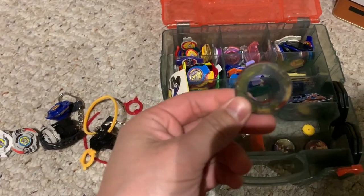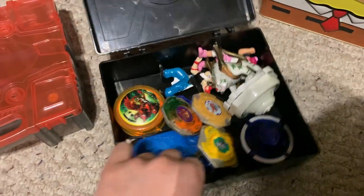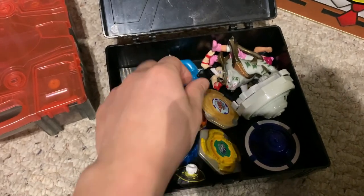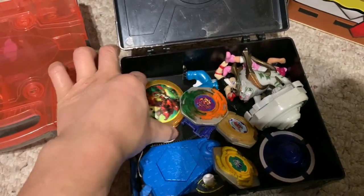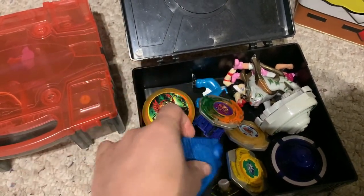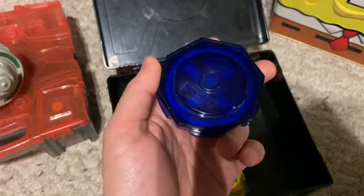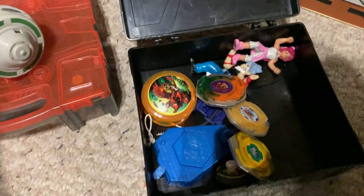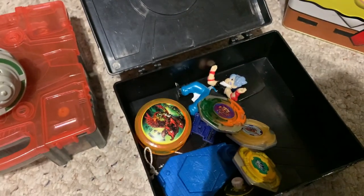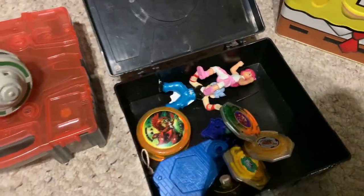I also have the Beyblade magnet. This other case has the Spinning Spirits and the Burger King Beyblades - Dragoon, Galax, and Dranzer. I also have the Beyblade Yo-Yo, the little launcher for the Burger King Beyblades, the Spinning Spirits trigger, and the figures that came with the Burger King Beyblades - I got Mariah and Kai. I still need the Tyson and Ray figures.